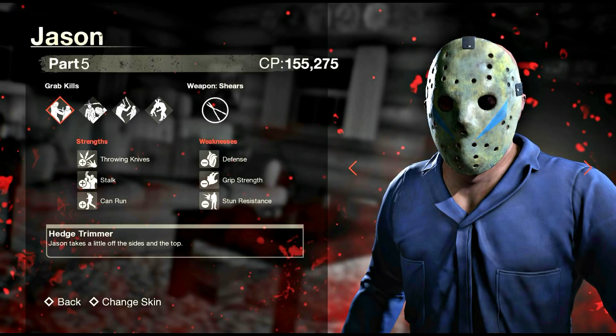Most of the strengths are pretty human, meaning all these abilities a human could have. The same goes with the weaknesses. The first weakness is defense, so you'll have lower HP and less defense. The second is grip strength, meaning counselors will be able to slip out of your grip more easily. The third is stun resistance, meaning you'll be more likely to get stunned.